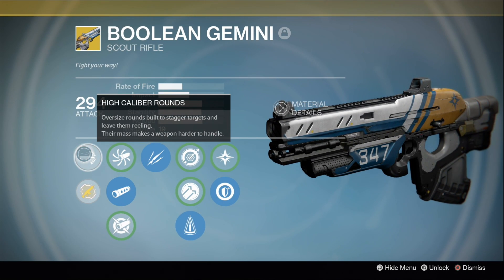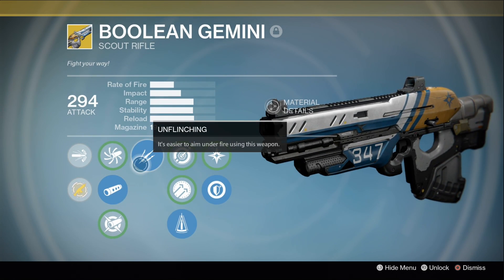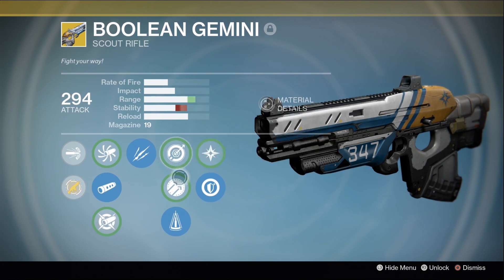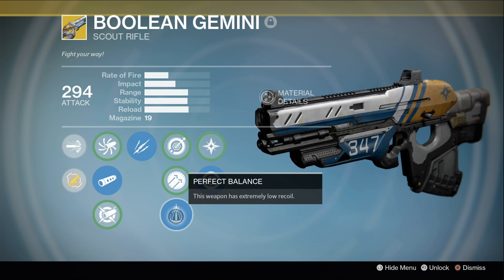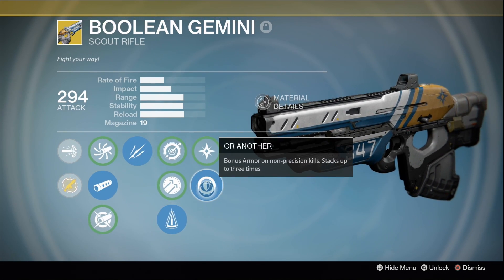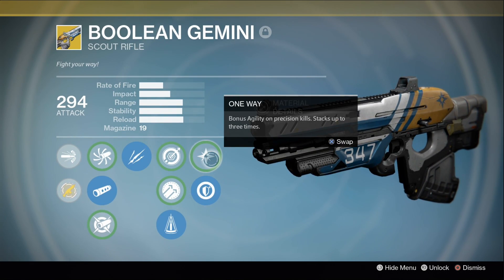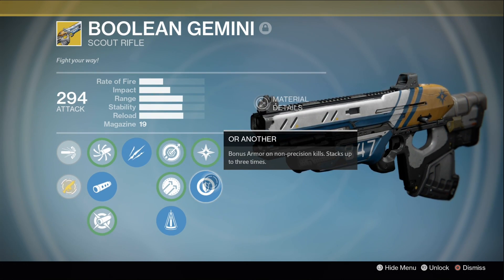This baby comes built in with high caliber rounds. I'm going to be going with smooth ballistics. It also comes with unflinching, which is always nice to have — easier to aim while under fire. We've got single point sling and hammer forge, but I'm going with perfect balance because I don't really like having low recoil and I don't want the range too incredibly high. You have One Way or Another — One Way gives bonus agility on precision kills, stacks up to three times, but I'm going with One Another because it gives bonus armor, and since I'm playing on my Titan, that's what I need most.